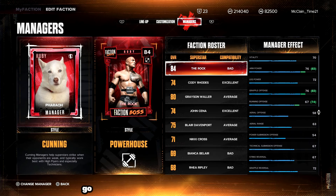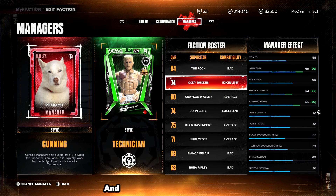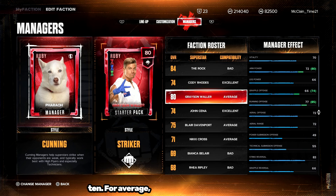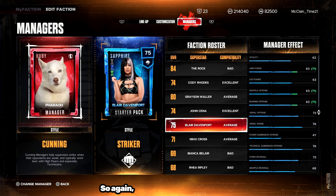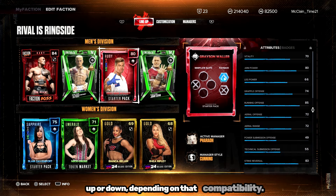That plus 8 from a manager can go up or down depending on compatibility. Looking at The Rock — he has a bad compatibility with Pharaoh, so you'd only get a plus 7. Moving down to Cody Rhodes — Pharaoh is literally Cody's dog, so it totally makes sense — we have an excellent compatibility and you'd get a plus 10. For average compatibility, you'd get the base plus 8. So that manager bonus can go up or down depending on that compatibility.